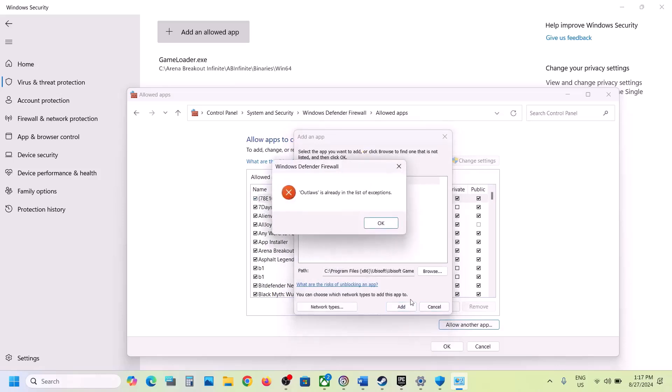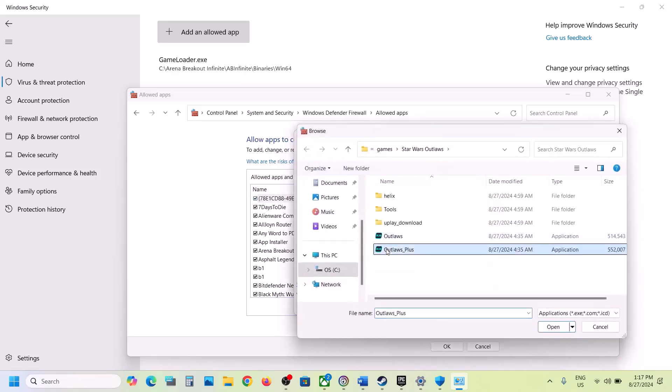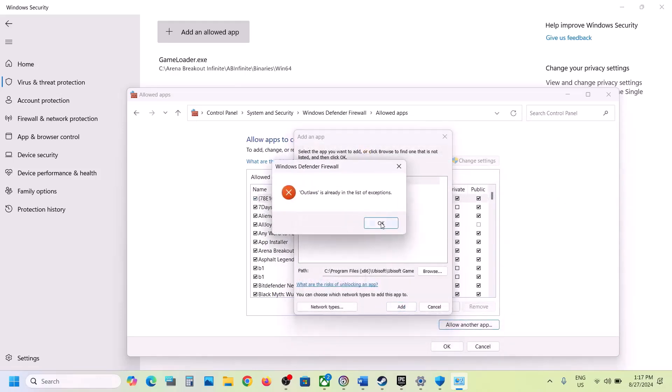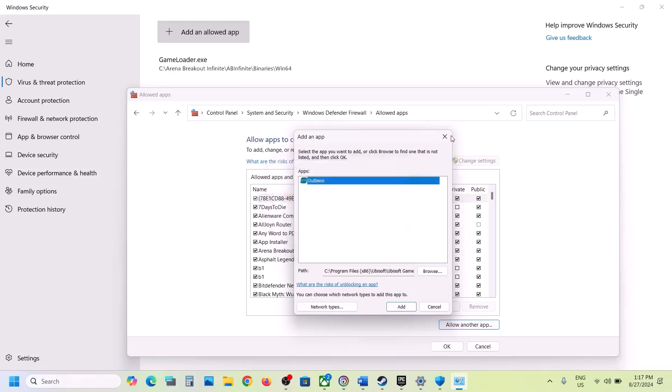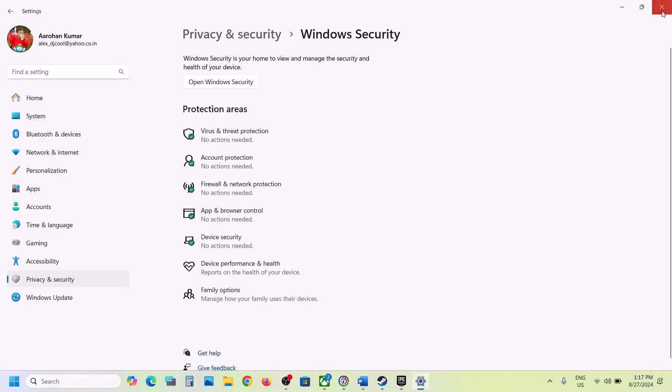Click Add — in my case it is already in the list. Again click Allow Another App, click Browse, and select the second EXE file. Click Open, then click Add. Once both EXE files are added to the firewall list, you can launch the game and then check.